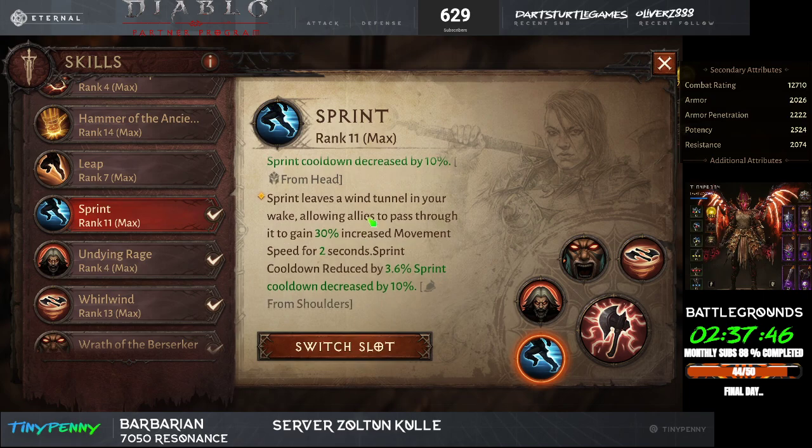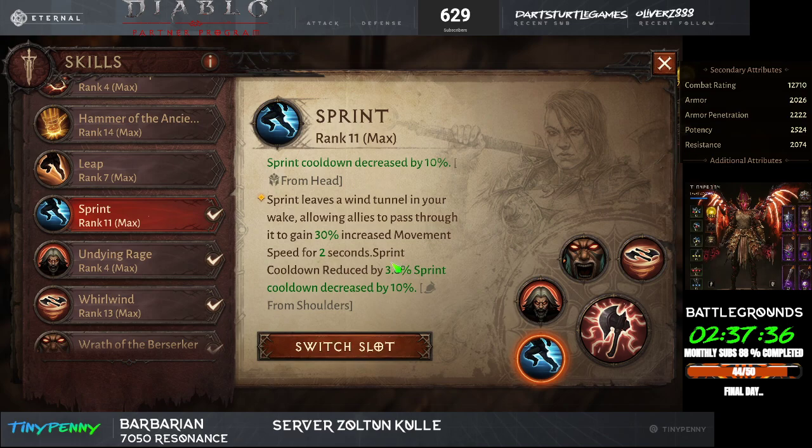Sprint leaves a wind tunnel in your wake allowing allies to pass through it to gain 30% movement speed for two seconds. Sprint cooldown is reduced by 3.6% from mastery and decreased by 10% from awakening. You basically have 100% uptime on your sprint, and also 100% uptime on your Wrath of Berserker.